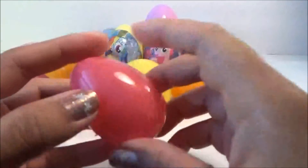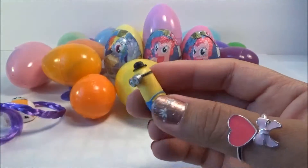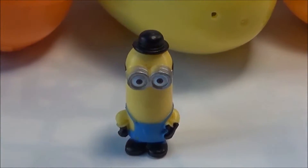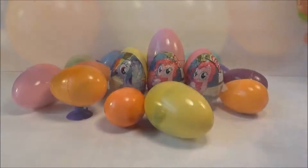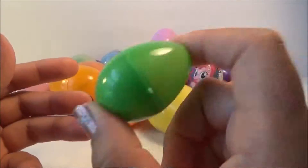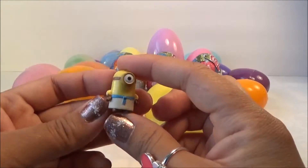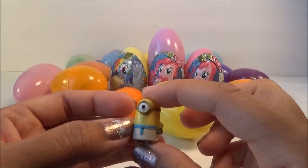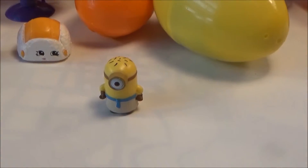Let's do the pink one — wonder what's in here. So this is British Invasion. That's his name, British Invasion. Now we're gonna try the green egg. Oh, here I get Minions again but this time it is Egyptian Minion. He does look kind of Egyptian to me. Meet Egyptian Minion.